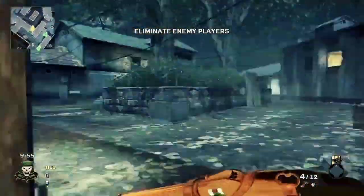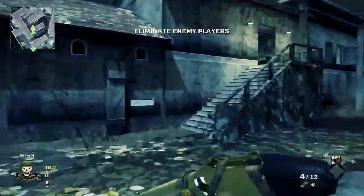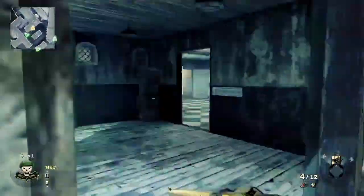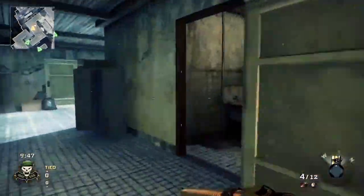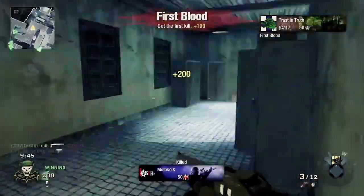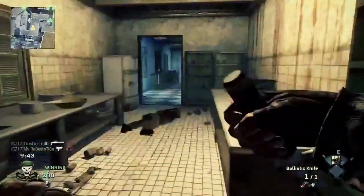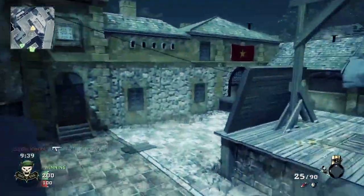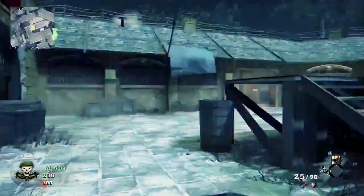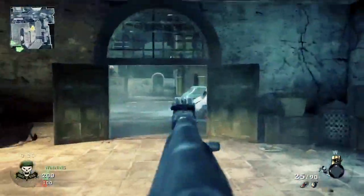What is up guys, Trust and Truth here with some Black Ops gameplay. This is on the map Annoy and I'm using the Stakeout with its only obvious attachment, the grip. The rest of my class is Lightweight, Sleight of Hand, and Marathon - they're all Pro - along with a concussion grenade and Semtex.